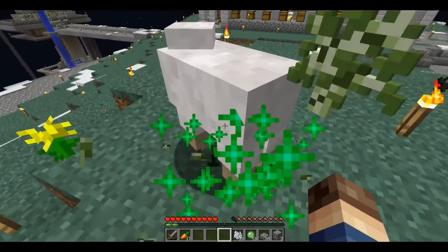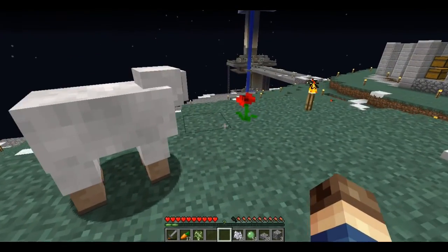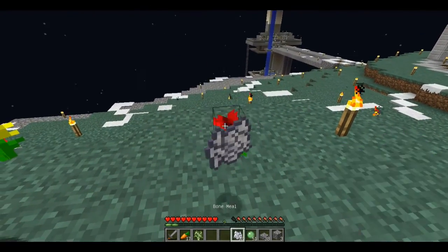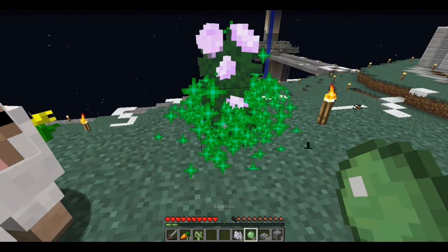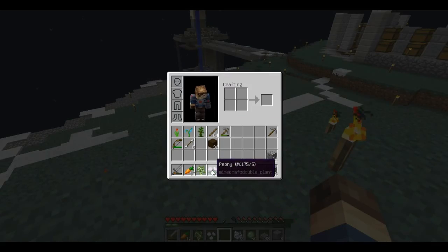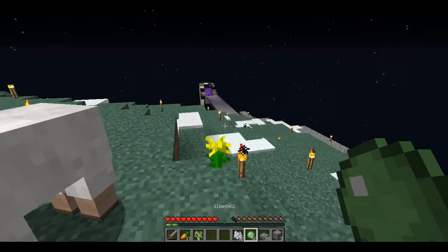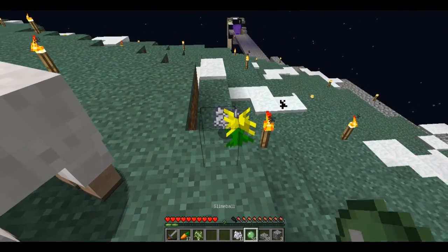A birch sapling — yes! There's one down. Just need to do it a couple more times. Also got the first double tall flower I've seen — actually a sunflower, which is useful.